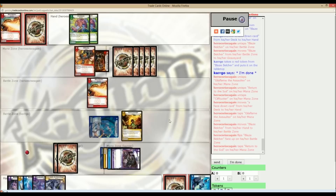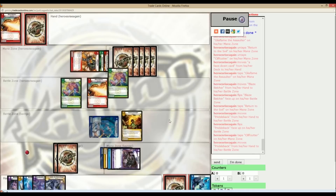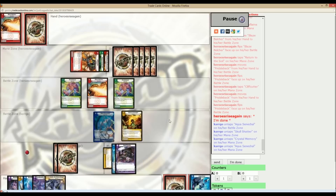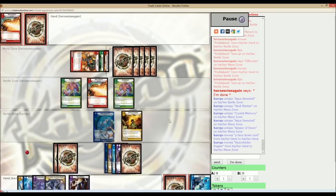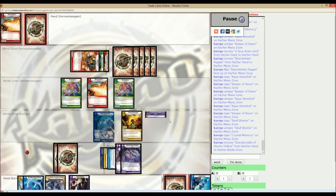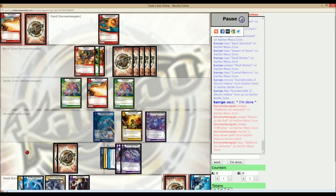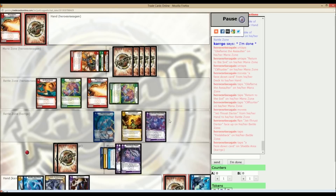So he ends up going for 3 level 1 creatures — a Blaze Bulger and 2 Pricklebacks. I really wasn't quite sure how I was going to go with this, especially once I draw this Boneblades. Because I could kill one, block one, and kill the other one on the next turn, but that would require me kind of sacrificing the Chasm Entangler. So instead I choose to go for the Squeaky and just kind of plan to be able to hold for a little while. He ends up drawing a Jet Thrust Starter though, and really is going to be swinging for 4, which means he'll be guaranteed to take 2.